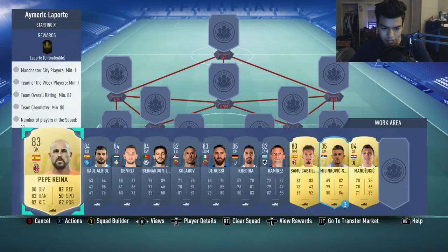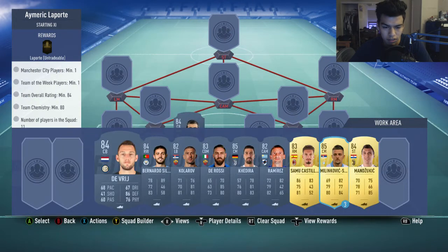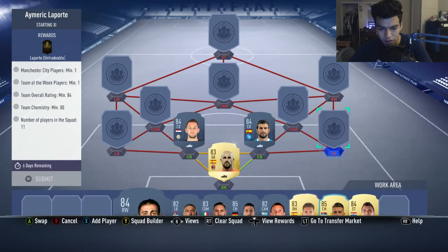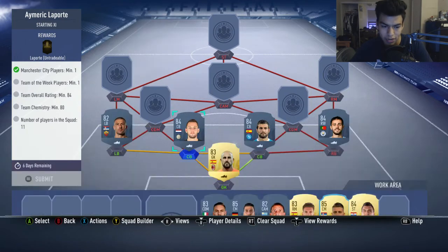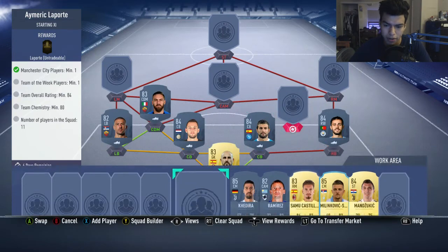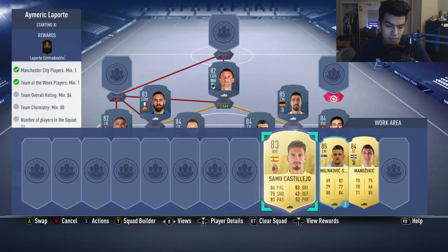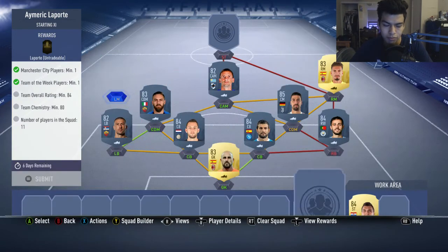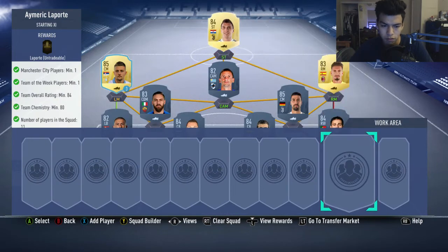We're going to start off with Pepe Reina in net, an 83-rated goalkeeper. Raul Albiol and Stefan Devri are going to be our two center backs. Our City player is going to be Bernardo Silva at right back. Karl Robb at left back from Roma, 82-rated. Daniel Dorossi and Sami Khadir are going to be our two CDMs, with Gaston Ramirez at the center attacking midfield spot. Samu Castillo is 83-rated at right midfield, with Milinkovic-Savic at left midfield to get the strong link with the Serbian. Mario Mandzukic will be our final striker.